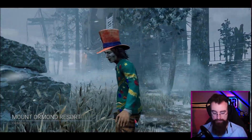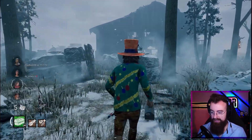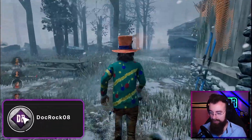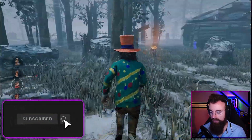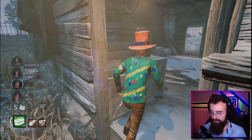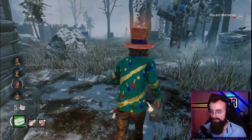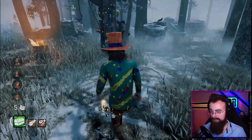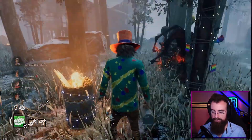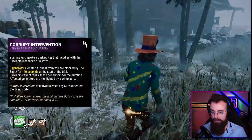Welcome to Mount Ormond Resort as we play some more Dead by Daylight. It is the anniversary event - the seventh anniversary of Dead by Daylight! We brought in a Termi-Sue, and our goal is to grab this invitation. Since we brought in the cake, we can actually see the aura of the invitation. Now we just need to charge it up by being in chase with the killer. By charging up the invitation, you can block windows so the killer can't follow, or spawn fake pallets - all sorts of fun stuff. The killer has Corrupt Intervention, by the way.